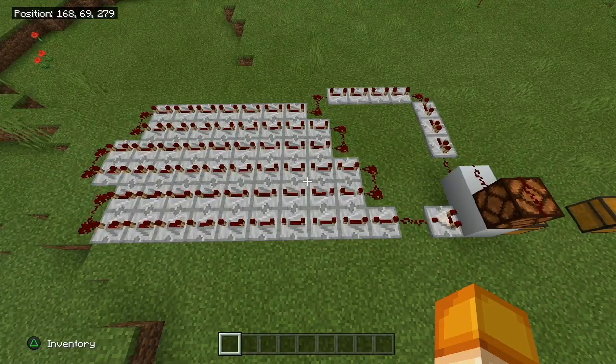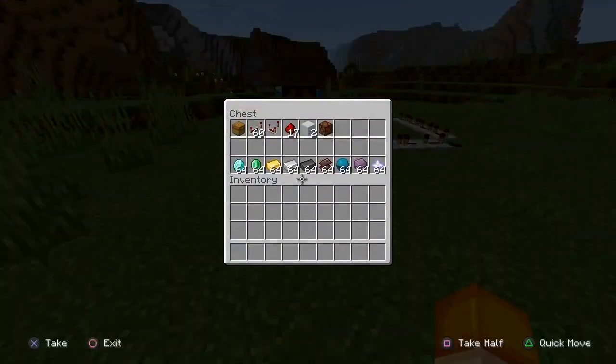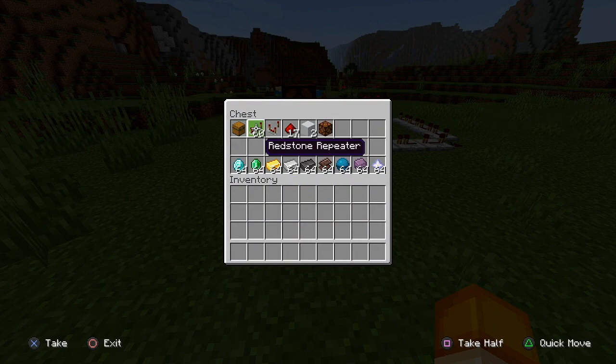Here's everything you're going to need for this glitch: a chest, 60 repeaters — I know it's very expensive but it does work 100% of the time — a comparator, 17 pieces of redstone, two pieces of any building material, and one redstone lamp. Obviously you'll also want the items you want to duplicate nearby.